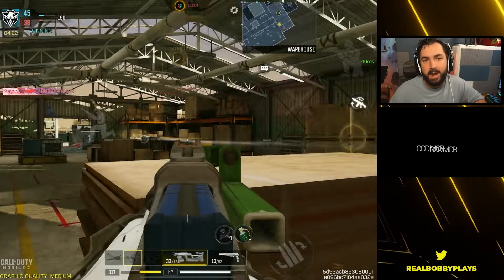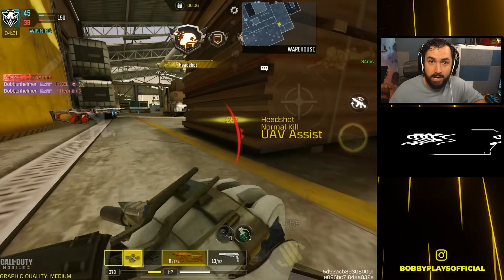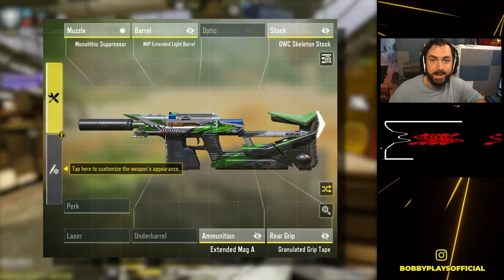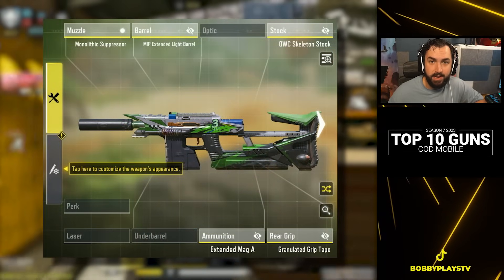Naturally as an SMG, the one downside to the Switchblade is it's not great at long range, and in terms of bullet spread accuracy it won't be a solid option past mid-range. But realistically that shouldn't be an issue, as most SMG players are going to find ways to play up close — and that's really where the Switchblade does thrive.